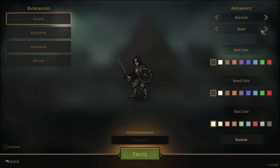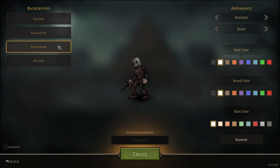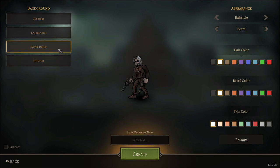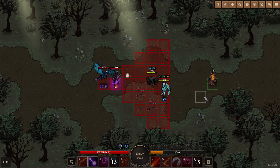You begin by designing your character. You can tailor the appearance to suit your tastes, choosing the hair, hair colour, beard, etc., and you can also choose a background. The background you choose has no restrictions associated with it — it just provides you with your starter skills. What I recommend you do is choose your preferred fighting style and then go from there. I went with magic first because I wasn't sure if choosing something else would prevent me from getting necromancy later, but I was pleasantly surprised to see that choosing something else, like Gunslinger, still permits you to get necromancy skills.